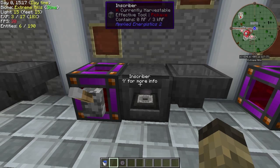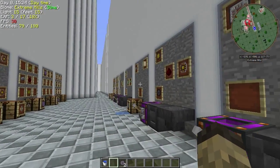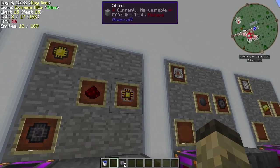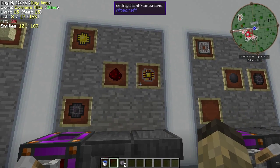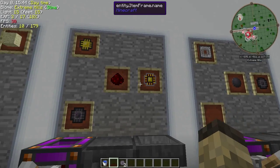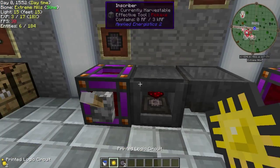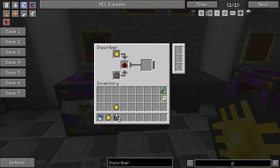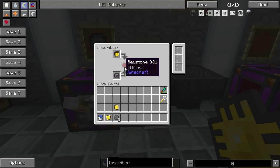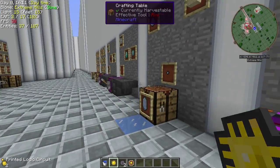Don't worry about how I'm supplying power to these things at the moment — I'm just using a creative energy cell. You can use anything that produces energy to do this. Now to make the final circuit: before, we could use printing from Buildcraft with the lasers, or cooking and cutting wafers by hand — that doesn't work anymore. What we've got to do is put all these things in together, give it some power, and it will combine them. We can also put all kinds of upgrades in here, like speed upgrades and acceleration upgrades.